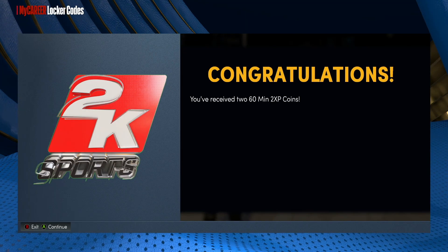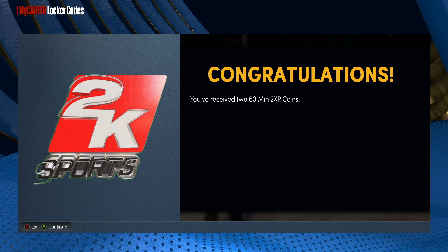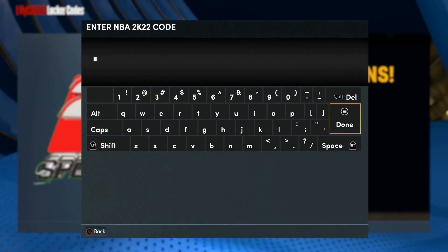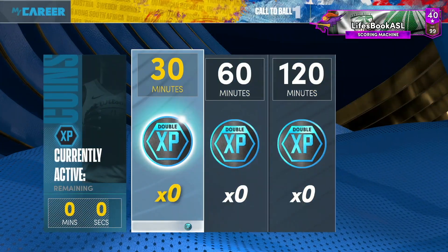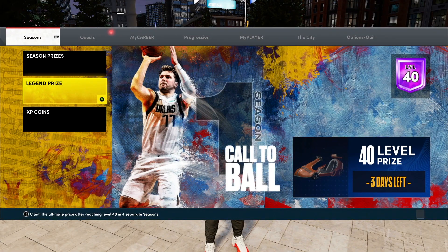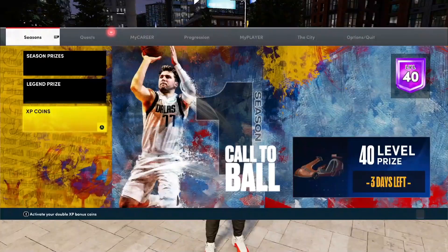And there you go — congratulations, you received two 60-minute 2x XP coins! So you're getting two double XP coins with this one. I'm gonna hit A to continue and come out — let's see if I got it. Mine don't show obviously because I'm level 40, so there's no point in me actually getting the XP coins, but it should work for you guys.